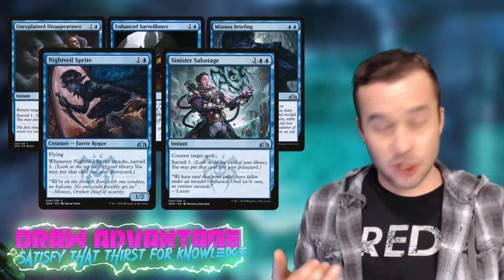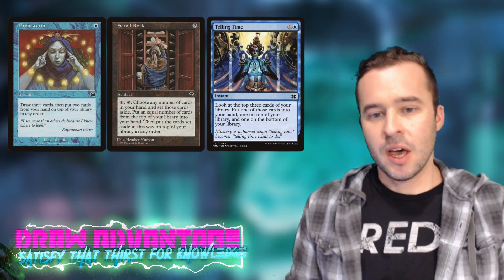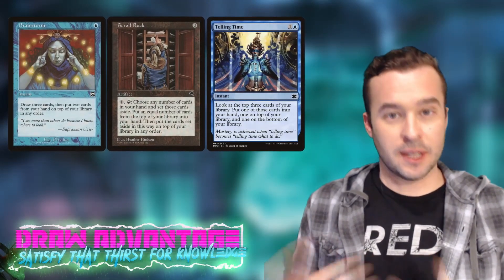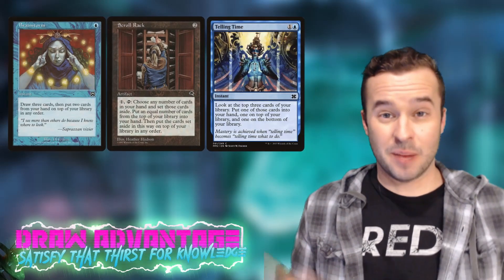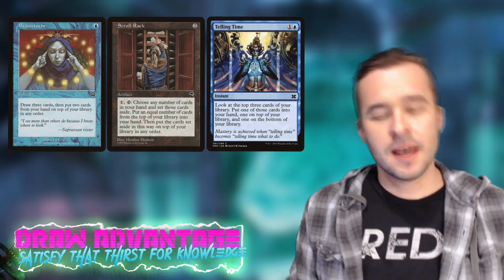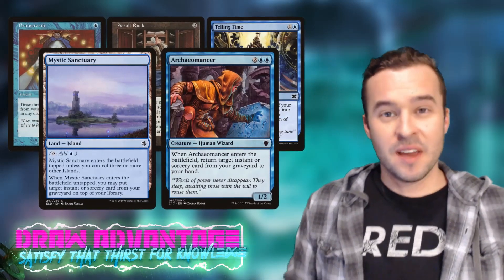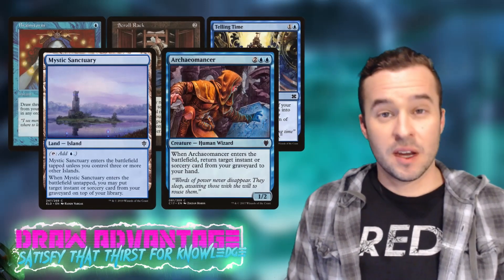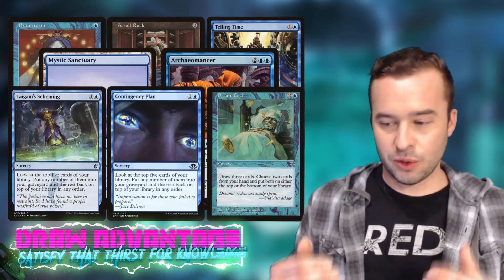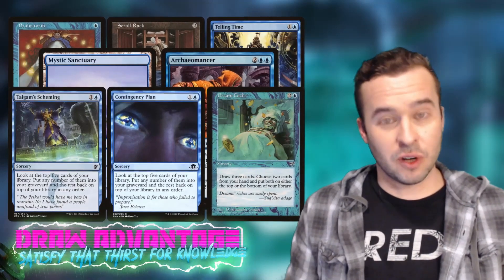Outside of enchantments and top-of-library effects, you want instant-speed interaction: Brainstorm, Scroll Rack, and Telling Time. Diversify — if it can interact with the top of your library, great. Brainstorm into draw three, put two back sets up a nice end-step trigger with Alrund. Telling Time lets you put one on top, one to hand. Mystic Sanctuary and Mnemonic Wall are also great — if you know what's on top, playing one of these stacks that card to set up a chain sequence for card draw.